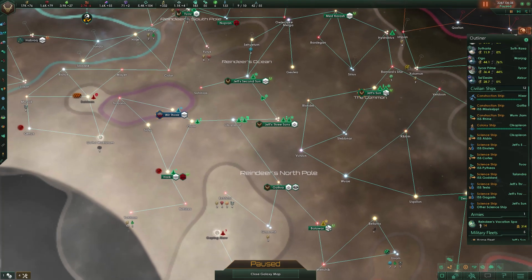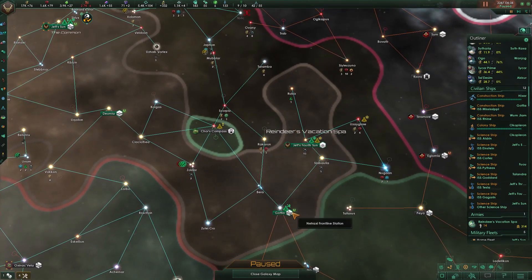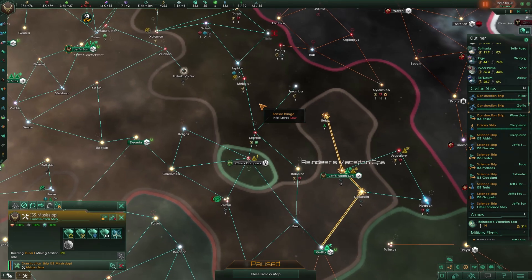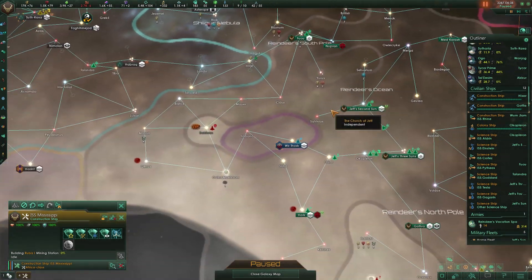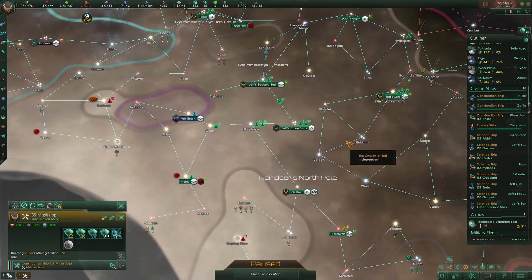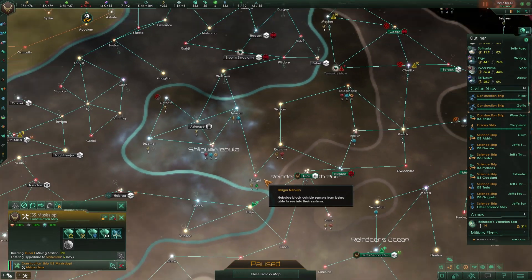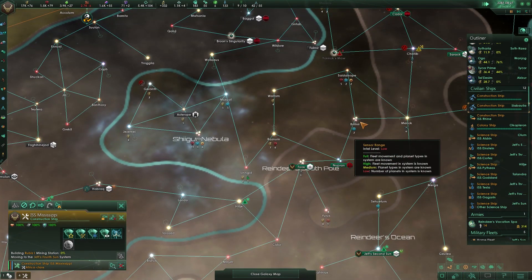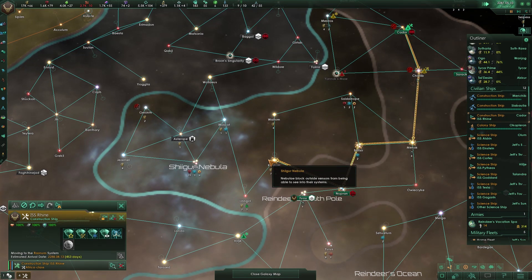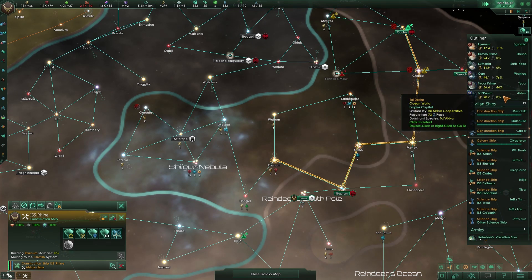I almost feel like maybe we get plus 20 research — very boosted. It's going to take 20 months, not too bad. Our empire's too big. Go build a mining station. Was there gas somewhere else in our territory we need to grab? That's still plus six gases right now — we'll have plus eight gases there and then nine eventually. This is actually in our system? Wait, no, it's not. Go here and build me a starbase.